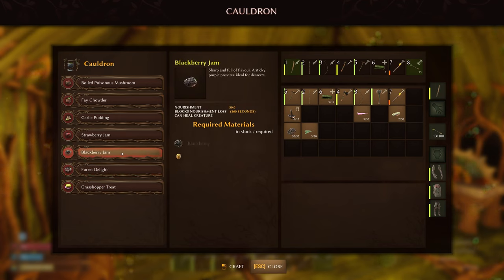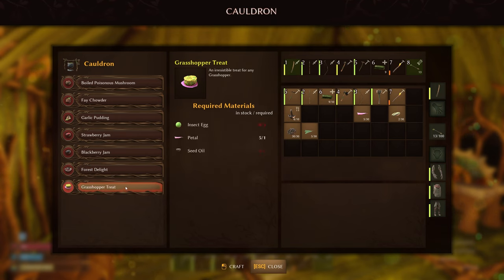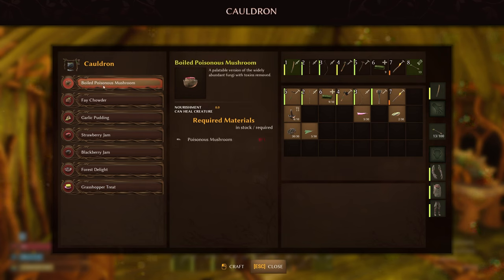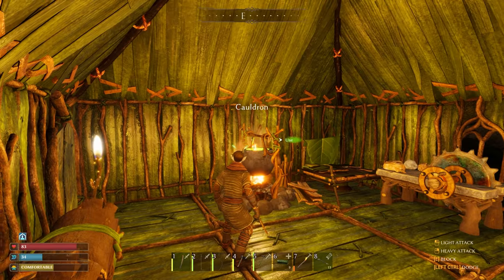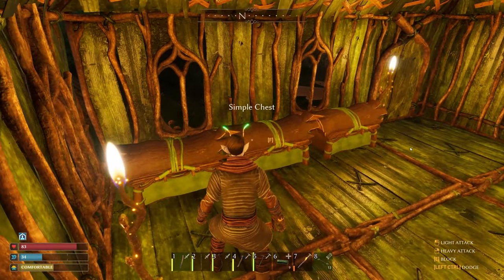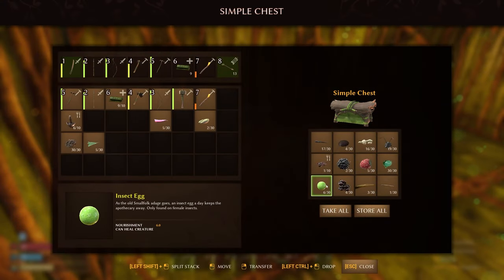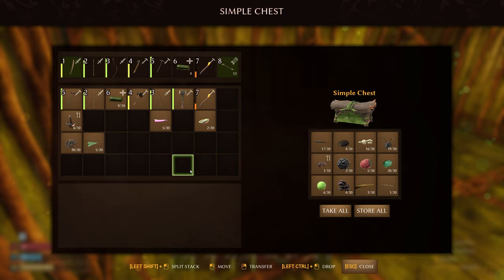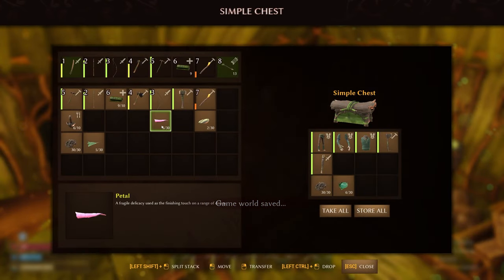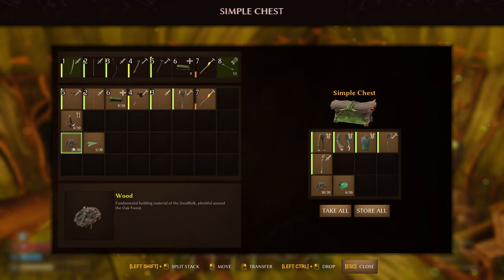Let's see what else we can make now. The recurve bow needs silk thread which we don't know about yet. The ladybug travel kit needs nectar which we don't know about yet. I think we've made basically everything else at the workbench. We need flint for basically everything else, so I think that leaves us with the cauldron. And yeah, this is where we can make basically better recipes — oh, that's what we needed the petals for!